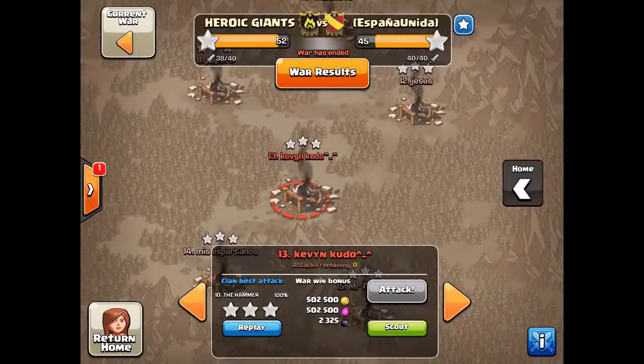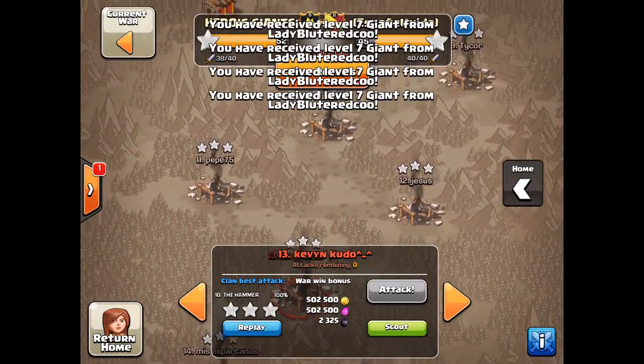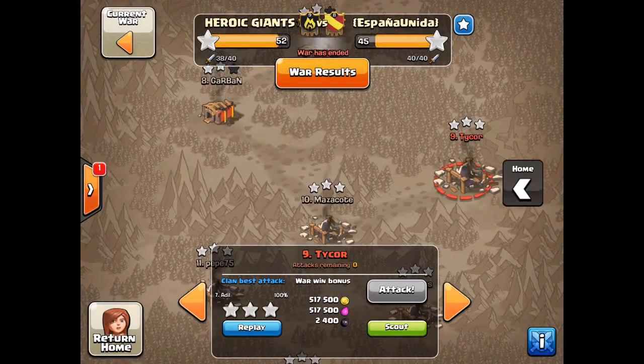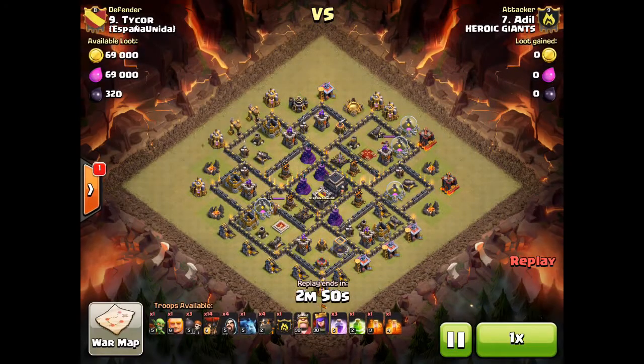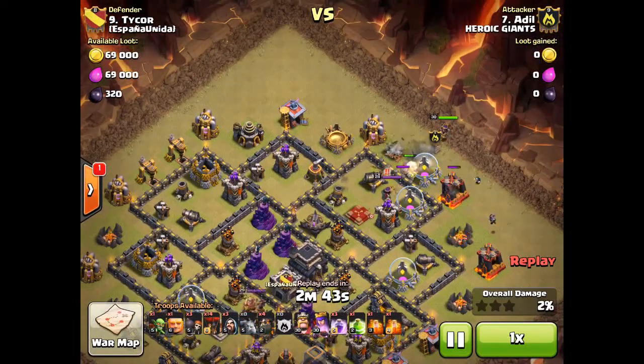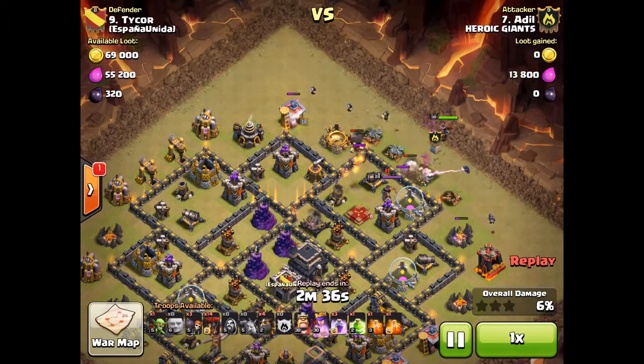The next attack is going to be a cold-blooded Quad Lava Loon from Adil on base 9. He's going to start his raid from northeast. For our new Town Hall 9s, you will see that his deployment with his balloons and hounds has the exact same concept as the hogs.